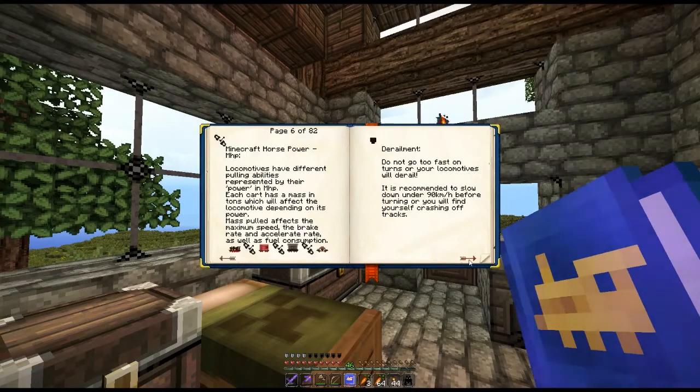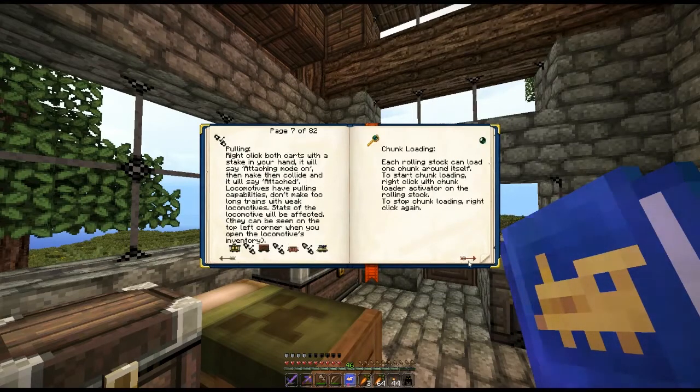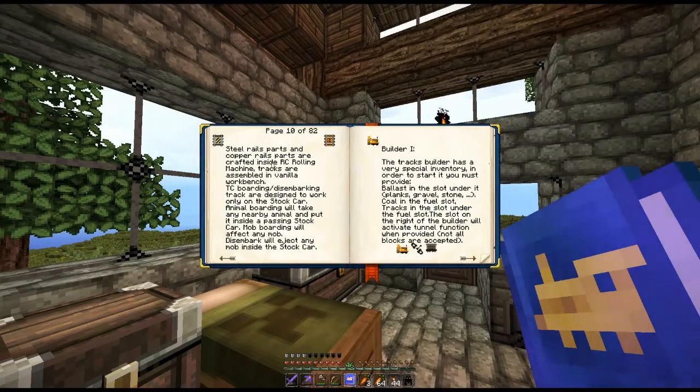Horsepower, derailment, cooling, stock cars. Copper track: slow down trains. Steel track: fast speed. Control track allows you to change the max speed. Energy track can be plugged into a UE network and will power electric trains — change current charge by clicking with the crowbar. That's for the electrical trains. Steel rail parts and copper rail parts are crafted inside the RC rolling machine.